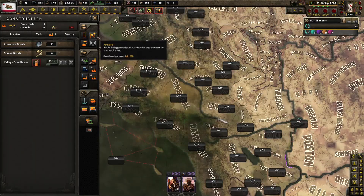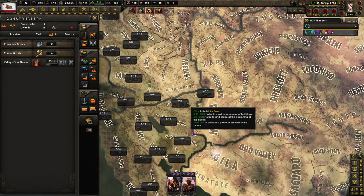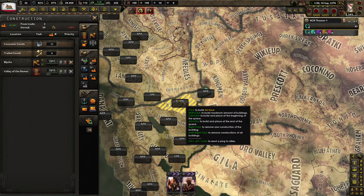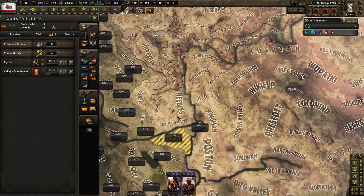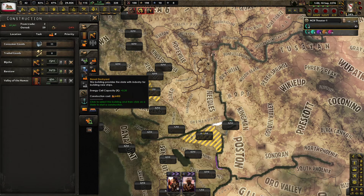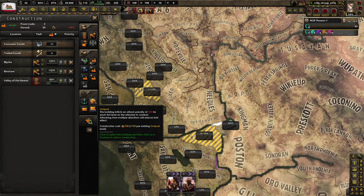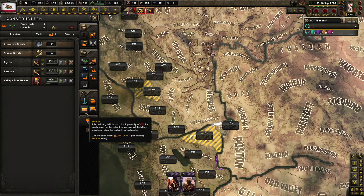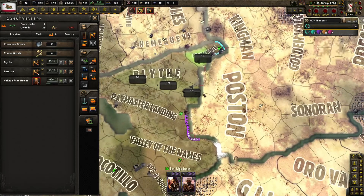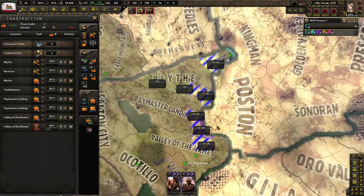We did begin unlocking air, but we don't look like we have any actual air bases. So perhaps I should — let's get three stages of airfields built there. We do have one here, let's get a couple more there. Buildings inflict an attack penalty of minus eight percent for each fort level in the attacker.